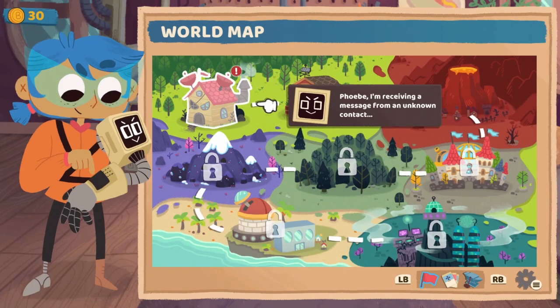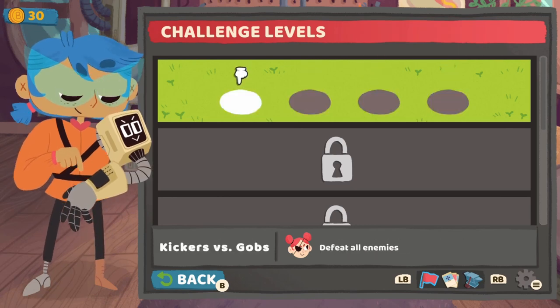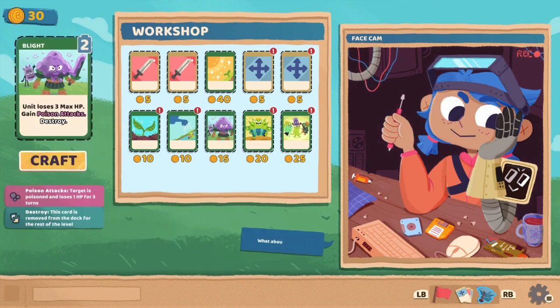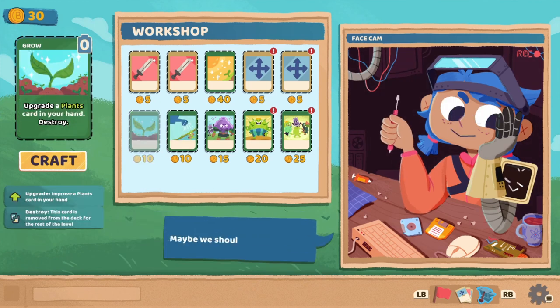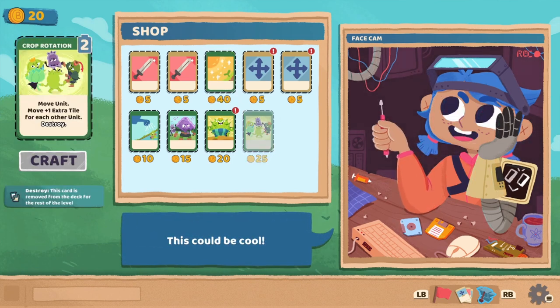Episode completed challenges. I've crafted the most ingenious challenges for you and your silly little knights — I even made the decks you'll be using because I know you need the help. So these are meant to kind of grind up a little bit of gold if you are feeling underprepared for some of the later missions, so you can craft more cards and improve your deck. I have to say, I really appreciate that they didn't go roguelike with this game and instead just built it to be a more traditional tactics game. I'm having a lot of fun with this and I'm interested to see what other kinds of cards we have. Unit loses three max HP, gain poison attacks — that sounds dangerous. Rehydrate — move unit, if this unit is currently on a water tile, move plus two extra tiles. Grow — oh, I like the grow cards.